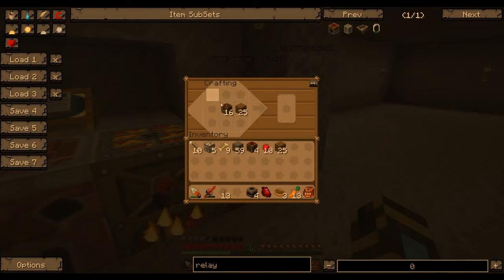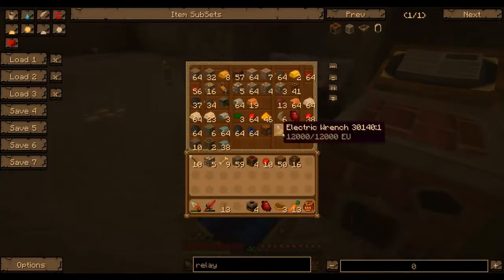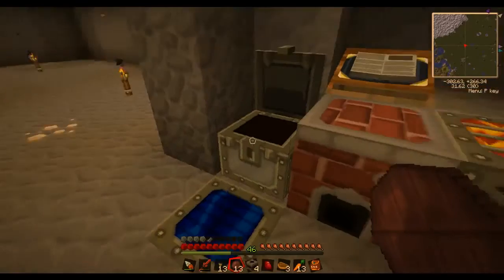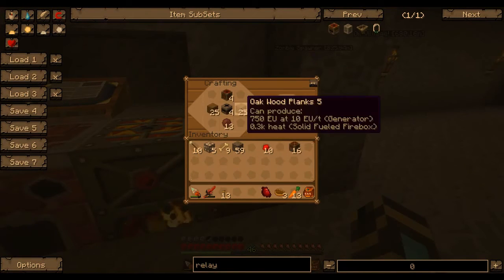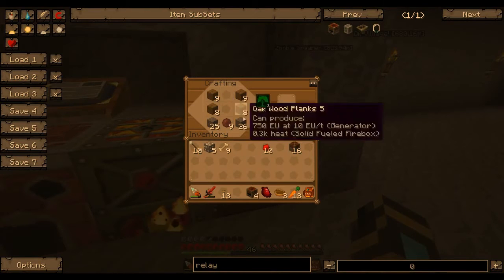Okay, that's four more relays. I don't know how many more we're going to need, but having a few extras doesn't hurt. We need red doped wafers, cobblestone and wood which we already have. So: buffer, transponder, red doped wafer, I believe wood and then cobble. Perfect.